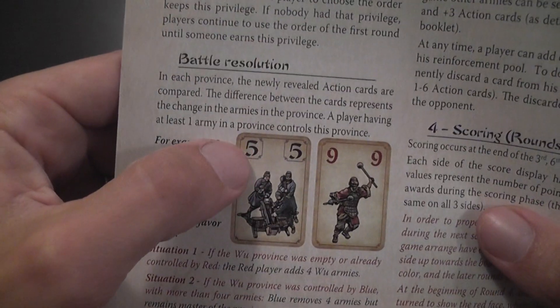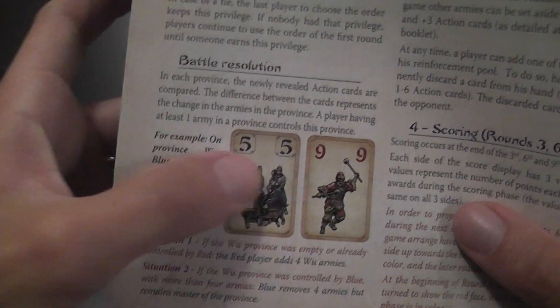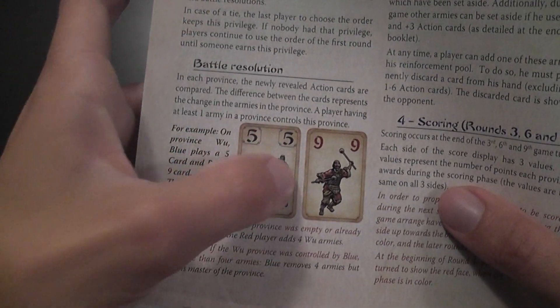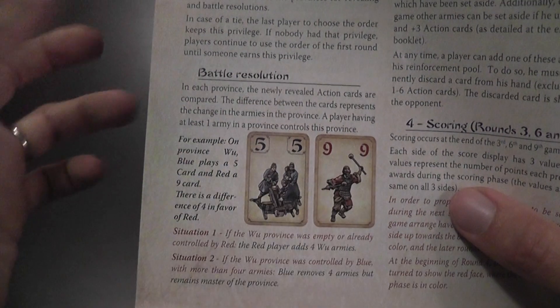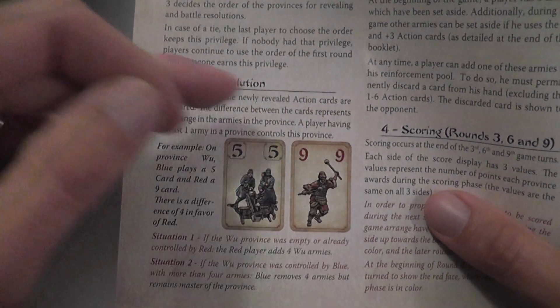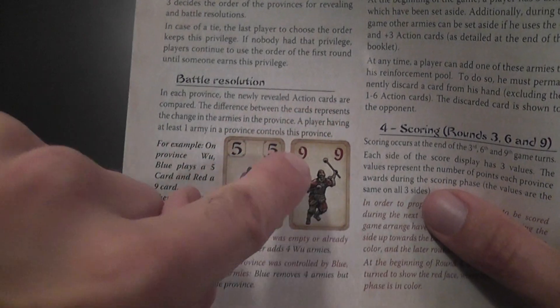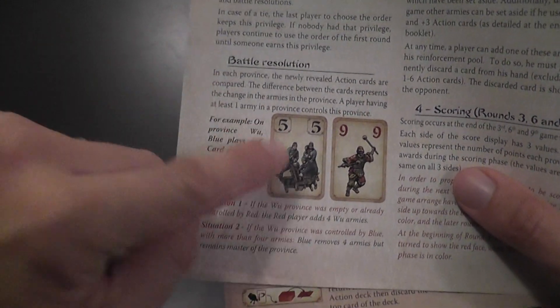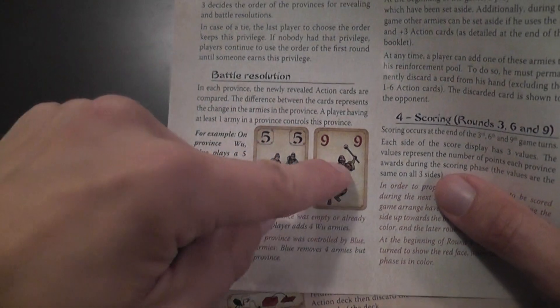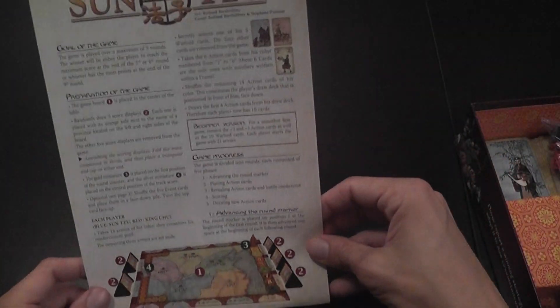When you reveal the new cards, you simply add that number of armies to the province. I add five, you add nine, and then they fight. You remove all of the armies belonging to the player with the lower number, so I remove five. The opponent removes the same amount - five - until only one side has armies left. In this case, if there were no other armies before, this player is left with four. Suppose I already had two there: five plus two, I have seven. Because I added five and the opponent adds nine, we remove my seven, we remove seven, and the other side is there with two.